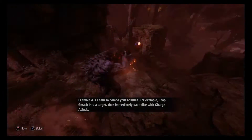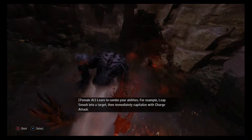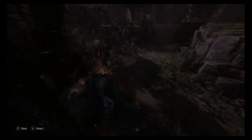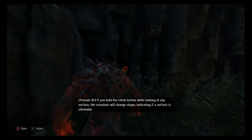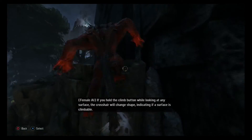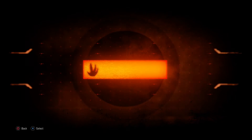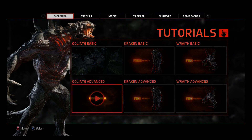Learn to combo your abilities. For example, leap smash into a target, then immediately capitalize with Charge Attack. If you hold the climb button while looking at any surface, the crosshair will change shape, indicating if a surface is climbable.